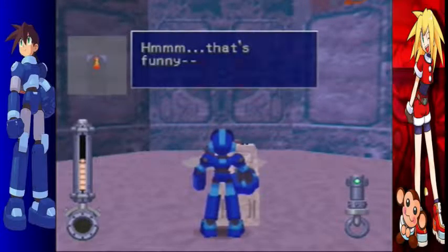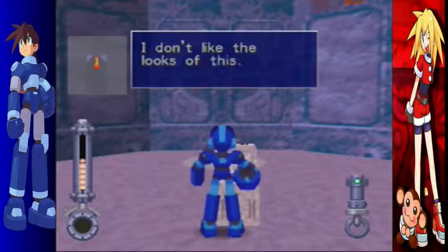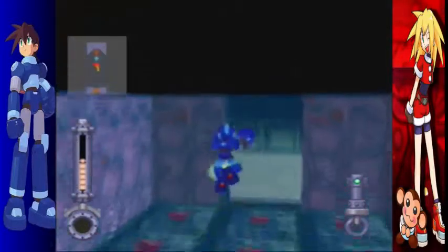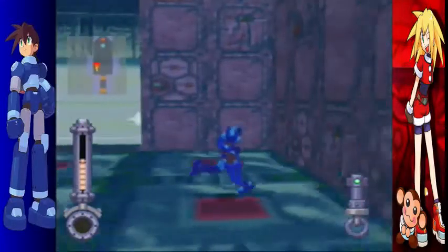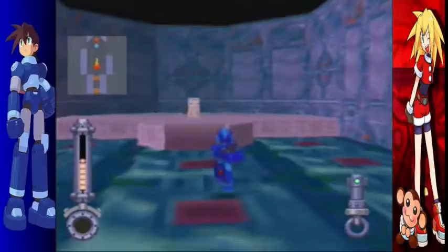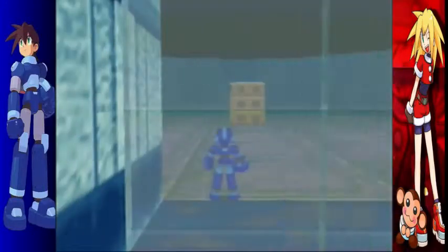Hmm, that's funny. No alarms or security devices? Be careful, Mega Man — I don't like the looks of this. They don't have any security in this ruins, that's how the Bonnes are able to loot it. But they do have strong Reaverbots to counter that, unlike that first tower we were in. So it's fine, let's just get on out of here and see what we can do with it.